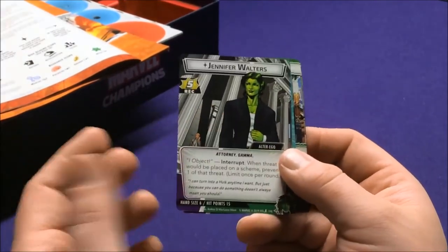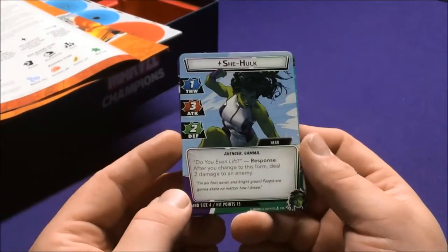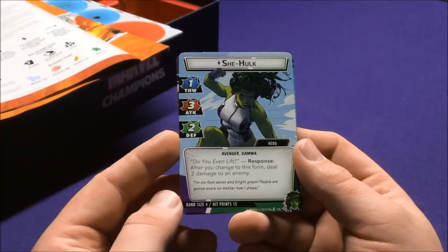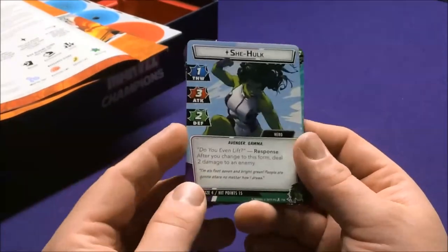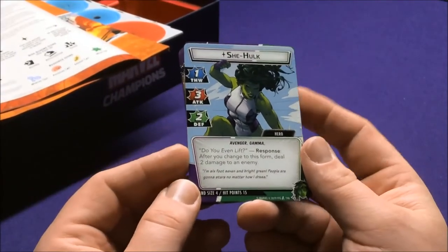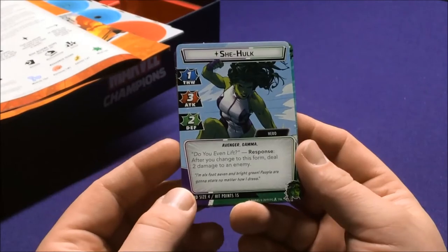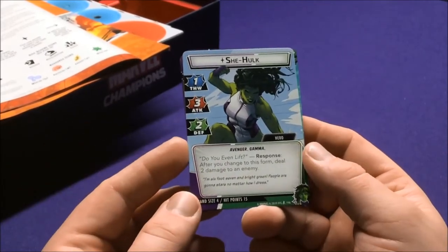It would have been cooler if they showed her in her human form, though she doesn't do that too often. Her hand size drops from six down to four, but she has lots of attacks. This is more of an aggression deck than Iron Man was, but maybe they're just trying to shake up what you were doing.